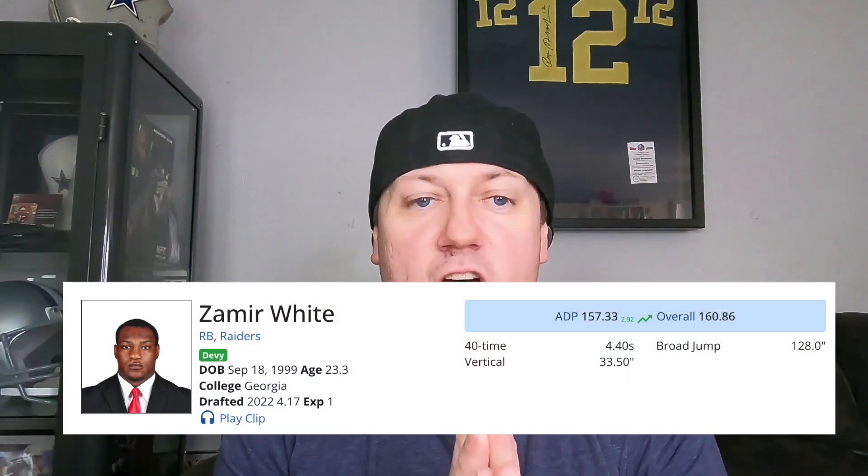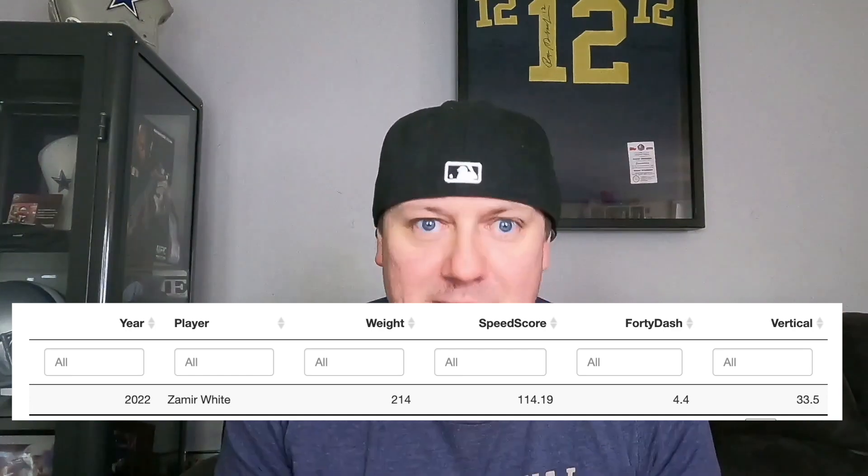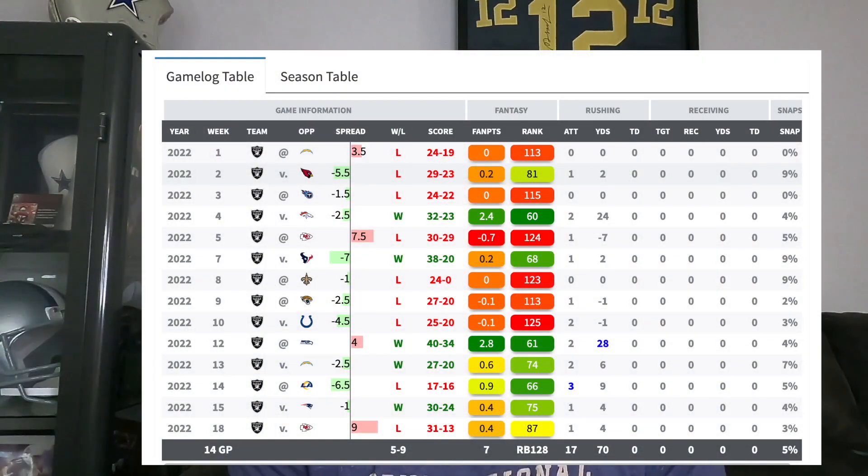But if you want to speculate on a running back who's dirt cheap, young, and in a situation that could allow him to boom — whether from a value or a production standpoint — go to the Raiders and look at Zamir White, because we do not know what Josh Jacobs is going to be doing this offseason. Zamir White is being drafted as the 157th player overall, RB48, making him dirt cheap. This is a running back who runs a 4.4 at 215 pounds — good size, adjusted athleticism. He didn't receive more than three carries in any game last season, so his rookie year was pretty much a lost year, but the upside could hit if he starts getting opportunities, and the sunk cost is almost non-existent if you invest in him.